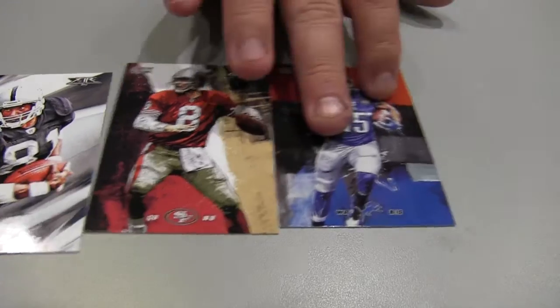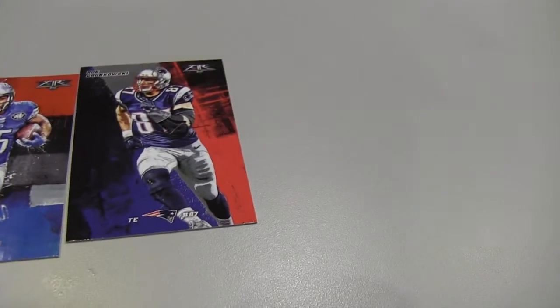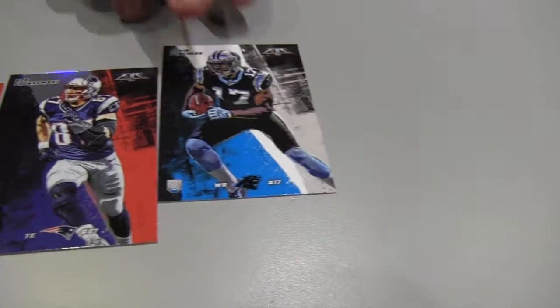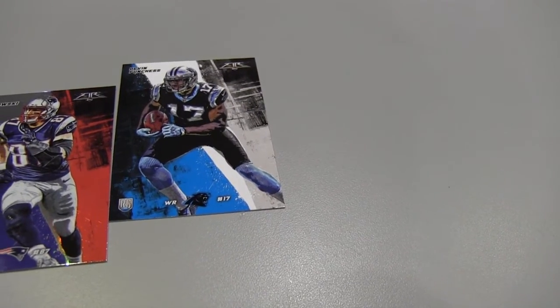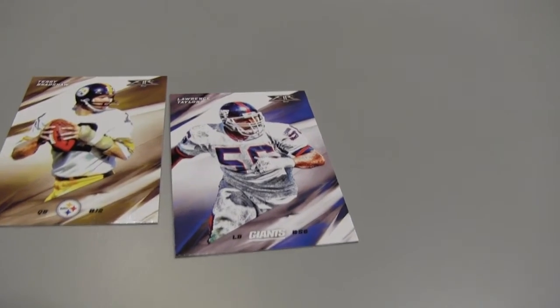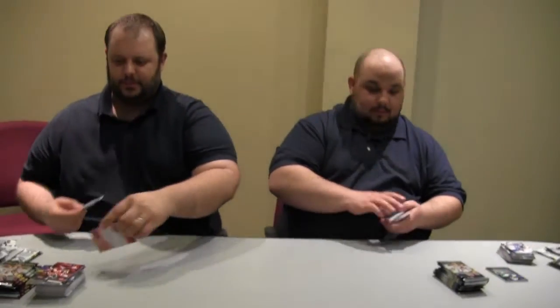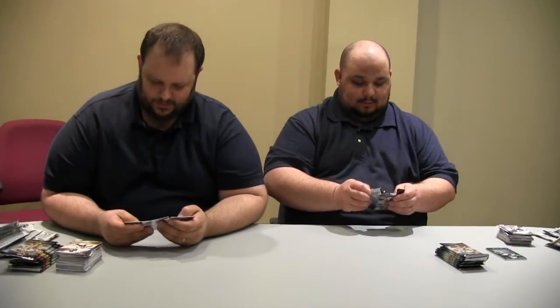These are Golden Tate, Rob Gronkowski, and Devin Funchess. Lawrence Taylor and Terry Bradshaw — those are my two that I'm going to show. I'm just trying to keep pace because I open cards slower than him and Brian. They like to zip through them.